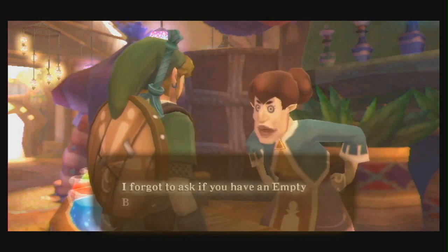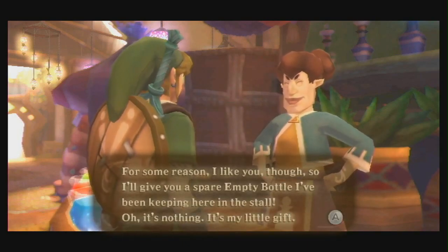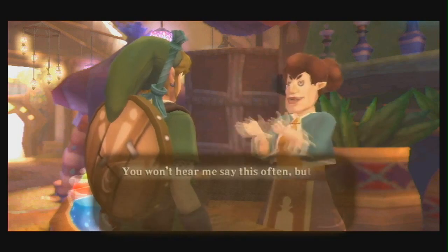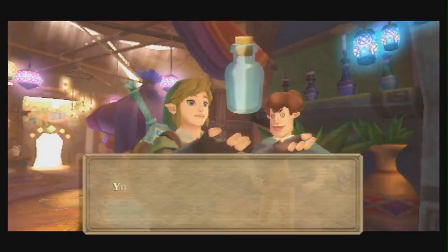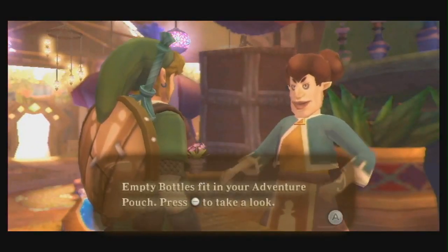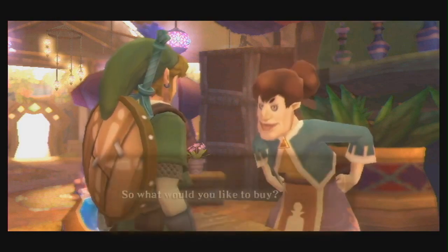"I forgot to ask if you have an empty bottle - I can't sell you a potion if you don't have an empty bottle to pour it into. I like you though, so I'll give you a spare empty bottle. You can put other things besides potions in an empty bottle, so it's useful to carry around." You can stuff bugs in there and drink potions out of it later - bottles are a valuable commodity in this universe.